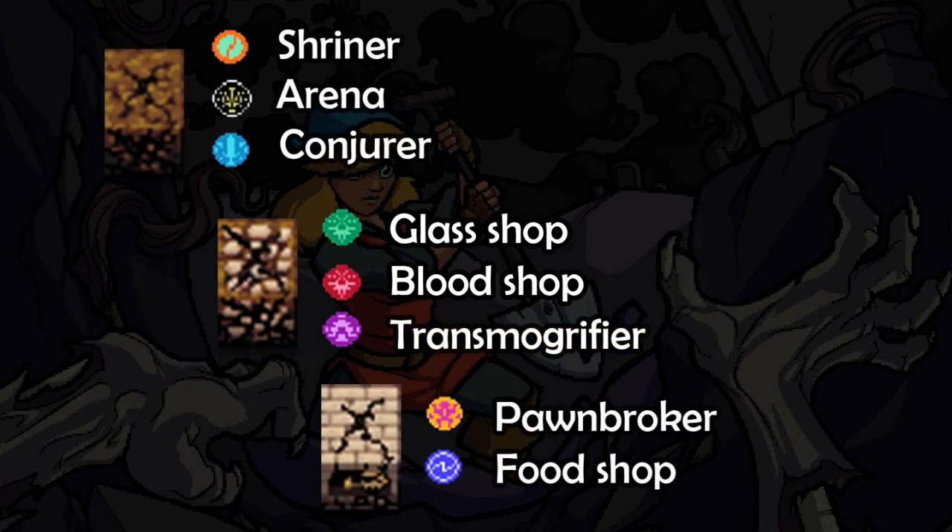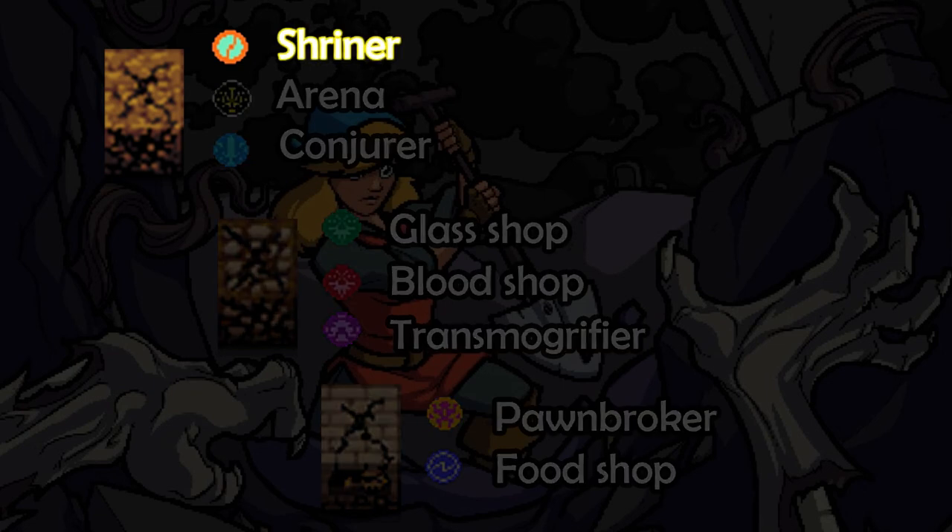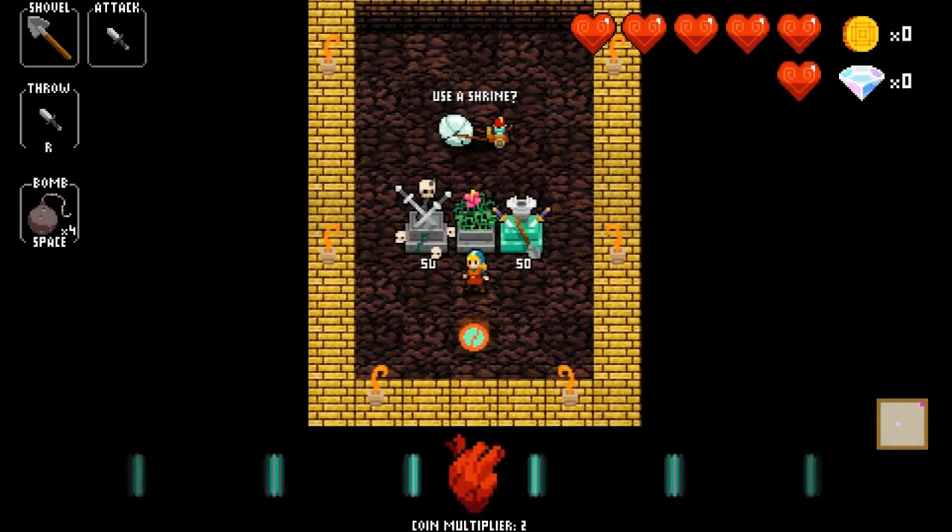Let's look at each shop specifically. Starting with shops behind the Dirt Wall, we have the Shriner. The Shriner always has 3 random Shrines, allowing you to bomb them.